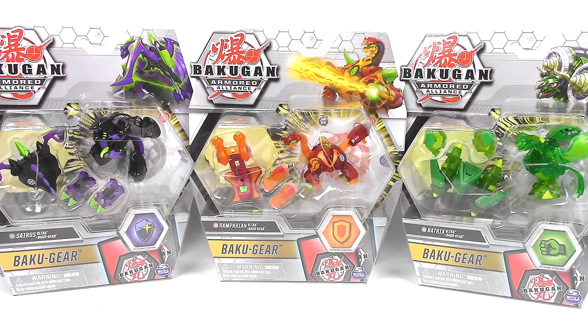So from left to right we have Darkus Cyrus Ultra, in the middle Remperion Ultra Pyrus, and then last but not least we have Ventus Batrix Ultra whose Bakugir looks super amazing. So let's take a closer look at each one of them.